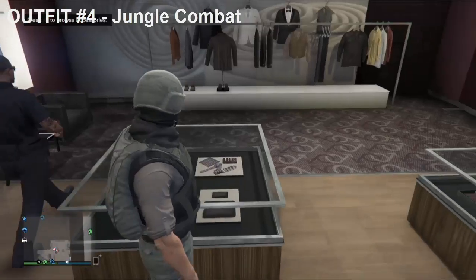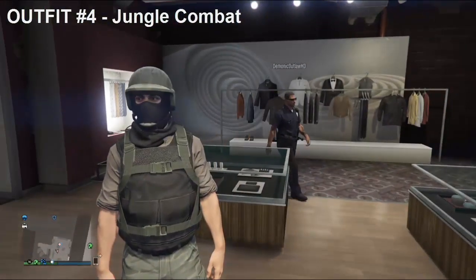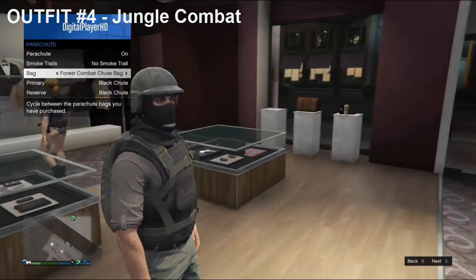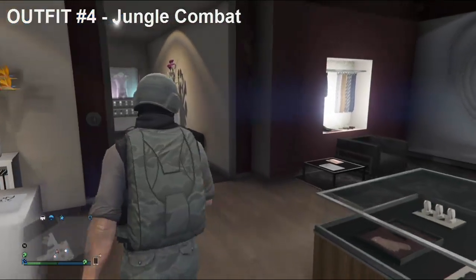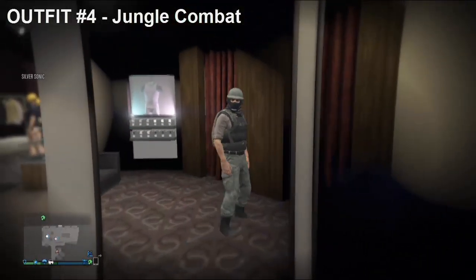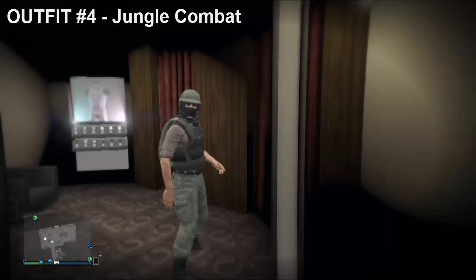I'm also wearing the Ski Mask with the Forest Combat Helmet. So now go into your inventory, put on Black Body Armor, and you also want to have the Forest Combat Parachute on. So this outfit is not a very casual outfit — it is really cool if you are into the military theme and like role playing with your friends, or just want to hop on the Insurgent and get some kills. So moving on to the final outfit.